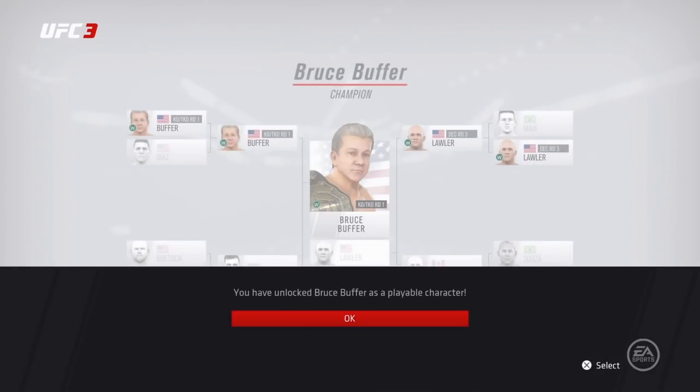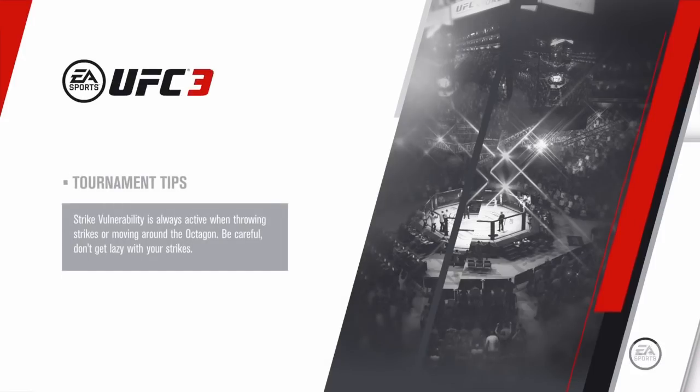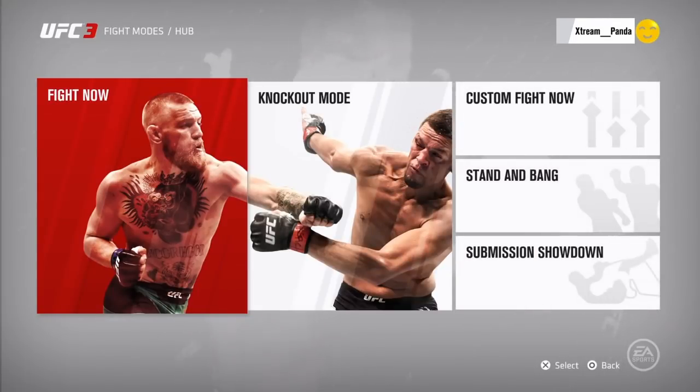That was our last fight of the tournament. You can simulate all of them but there you have it — Bruce Buffer is unlocked as a playable character just like that. Remember: go to tournament mode on the menu, eight-man middleweight strict middleweight, type in 'Bruce Buffer' as the tournament name, and that's it.